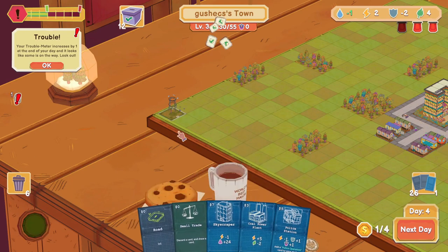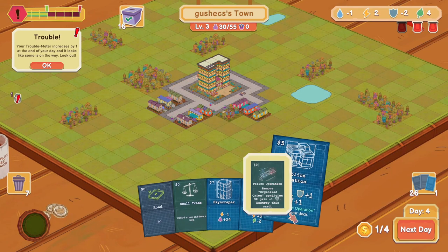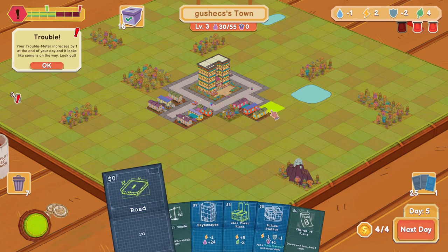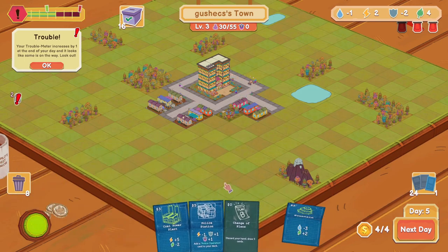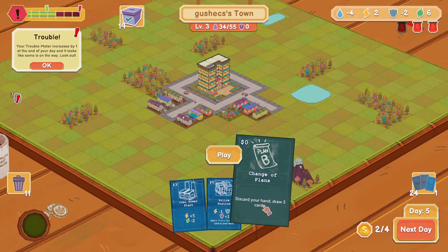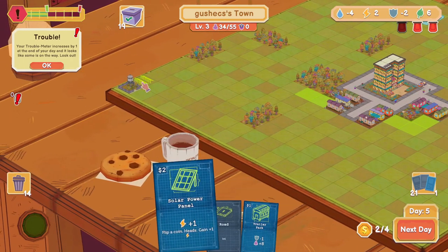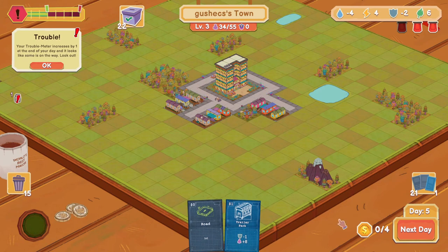I'll get the water right here — this would be nice in the near future, hopefully get there. Then I can play this, discard this, so those are two cards played. Then I can play this here, then I can play this, then I can do this right here. That sounds good. That's it for now.